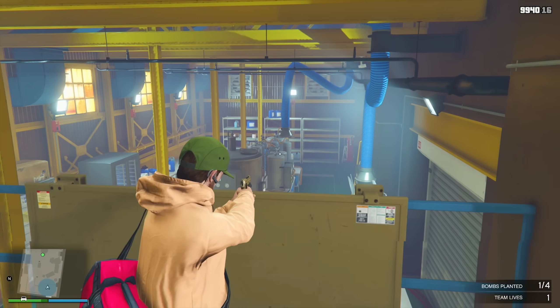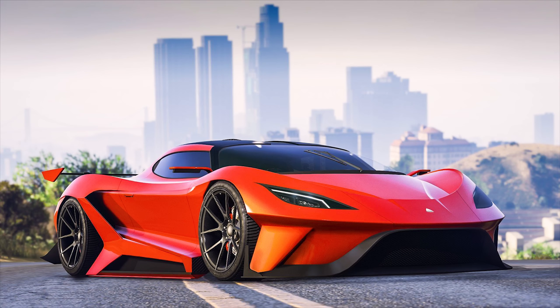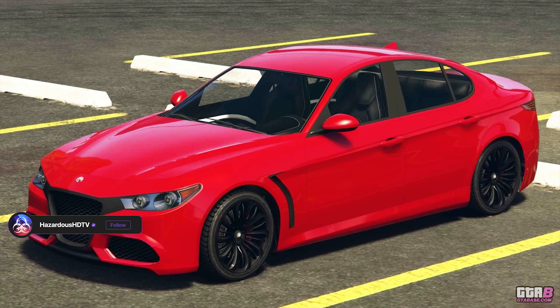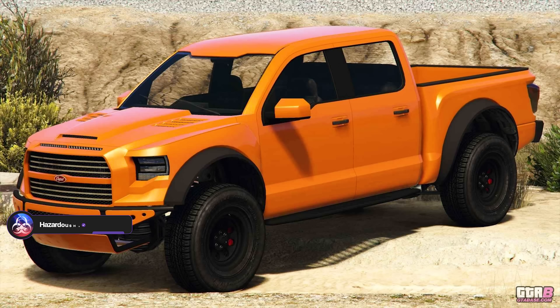Jumping into this week's Salvage Yard Robberies, these are going to be available through the 21st of February. We have the Overflod Tyrant as part of the Podium Robbery, the Lampadati Komoda as part of the Duggan Robbery, and then the Vapid Caracara 4x4 as part of the McToney Robbery.